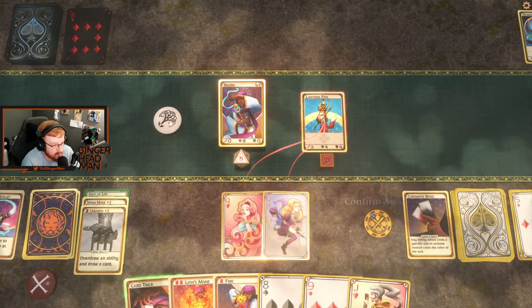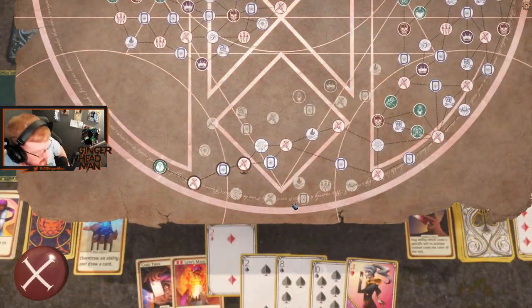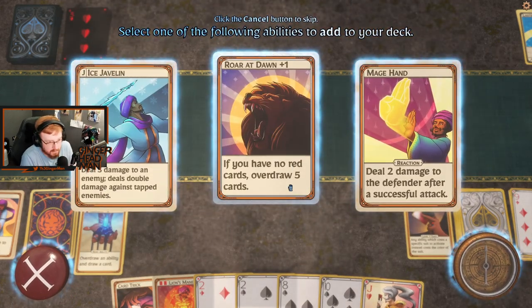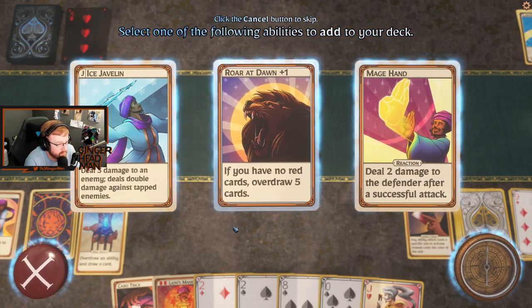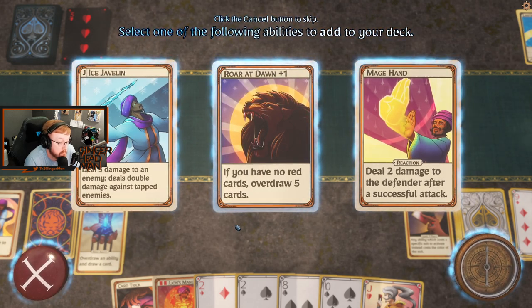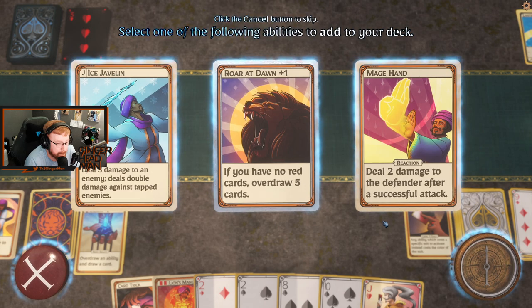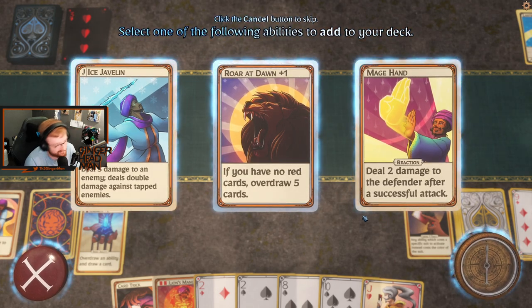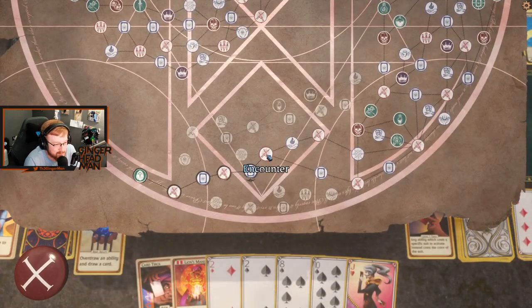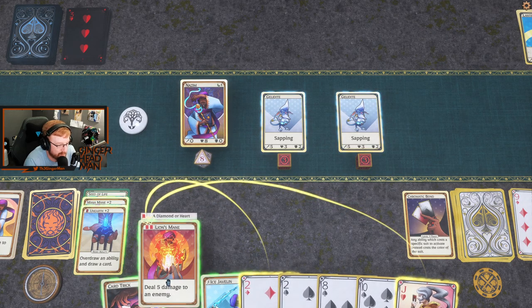We can hit the Lantern Fox with a pair of Queens, and then we can fire him. We're going to add another ability, see what we can get. Ice Javelin's pretty good. Roar at Dawn — if you have no red cards, overdraw five cards. Mage Hand — deal two damage to the defender after a successful attack. Not happy about any of those, those are all very mid cards. We got really lucky last time with the Fireballs and the Lion's Mane — it's kind of spoiled me a little bit.